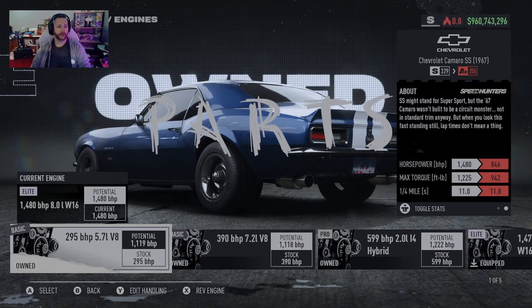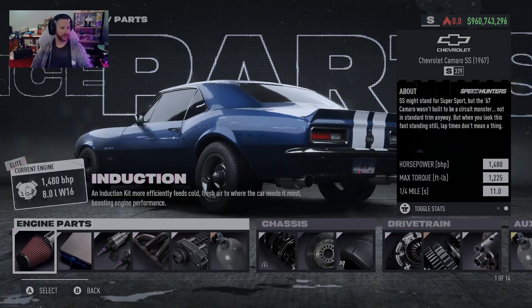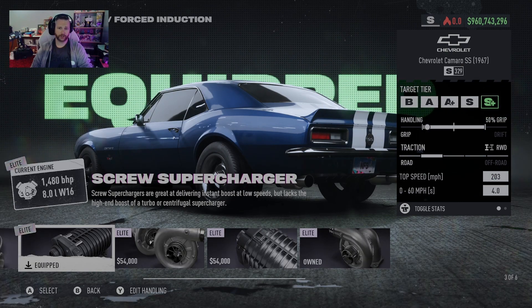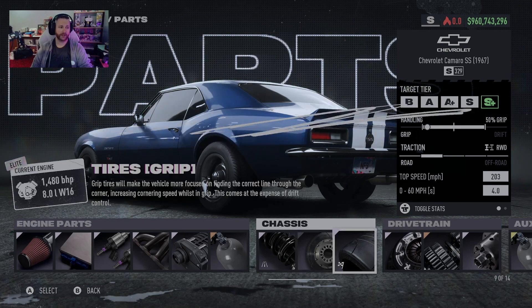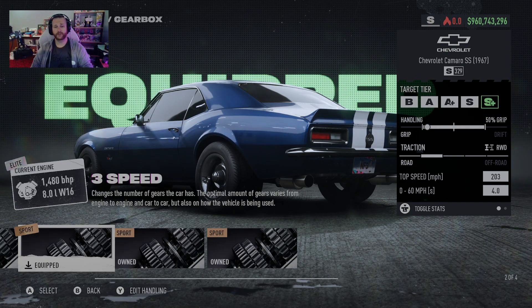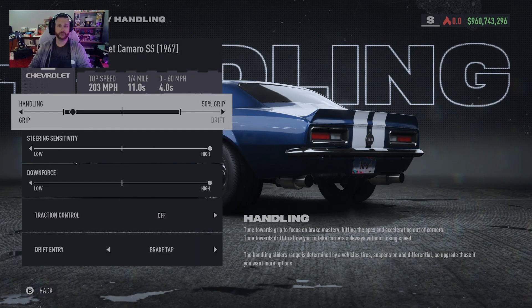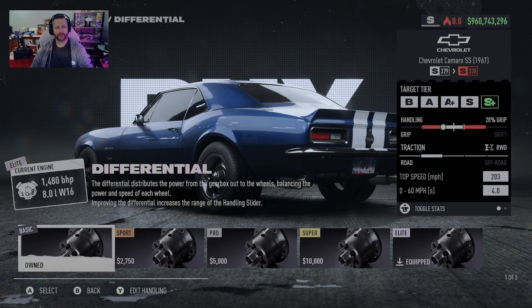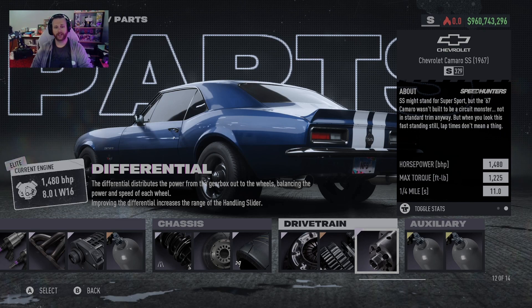So now for the S build. We are going to stick with that 8.0 liter W16 Bugatti engine. The only thing you're going to change is from the turbocharger to the screw supercharger. Then I have the Elite Road suspension — unfortunately sticking with the basic brakes — the Elite Grip tires, the Elite Clutch. We actually get to put in the three-speed sport gearbox, the Elite Differential, Super Nitrous Grip and Drift of course. For the handling this one's at 50% grip, with steering sensitivity and downforce all the way up. Traction control off and drift entry is brake tap. You will get a top speed of 203 miles per hour, a 0-60 of 4.0, and a quarter mile of 11, with 1225 foot-pounds of torque and 1480 horsepower.